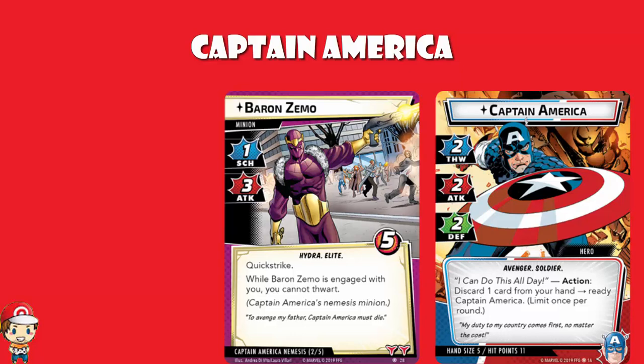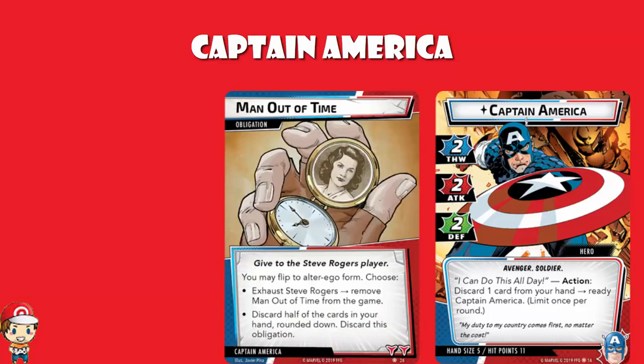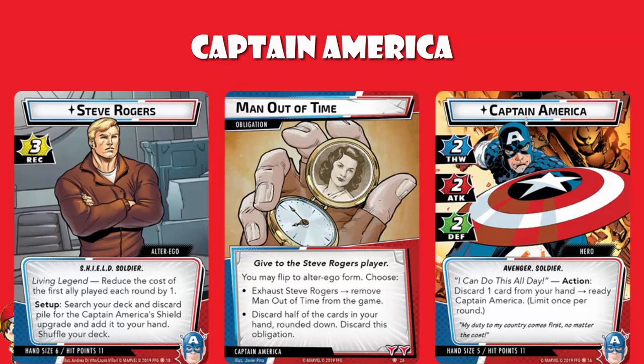Every hero character has their own obligation, and Captain America is no exception. We've got Man Out of Time. This obligation goes straight to the Steve Rogers player when it appears, and you may flip to Alter Ego form and choose one of the following: exhaust Steve Rogers and remove Man Out of Time from the game — though remember Captain America's skill does allow you to discard a card from your hand to ready him, so you may be able to play around this. Or you discard half the cards in your hand rounded down and discard the obligation. In card games generally, if you have to discard but can't, you can basically just ignore it — but this is something we'll need a ruling on.